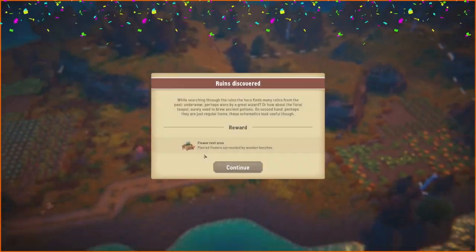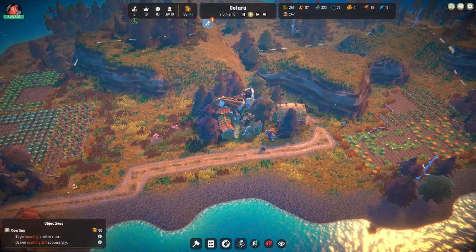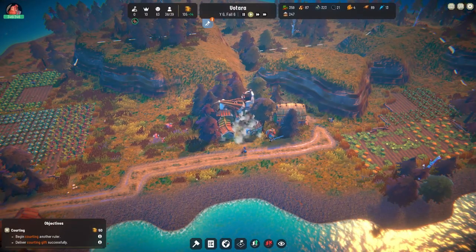I've got to wait till he stops. While searching through the ruins, the hero finds many relics from the past — underwear perhaps worn by a great wizard, or a floral teapot surely used to brew ancient potions. On the second hand, perhaps they're just regular items. These schematics look useful though — flower rest area. Okay, looks nice.